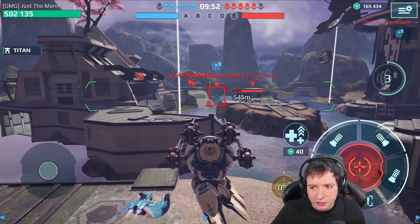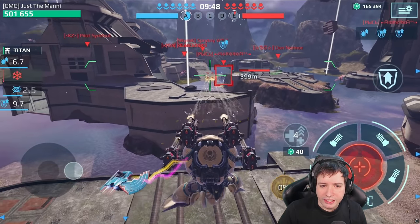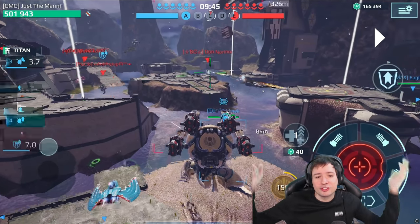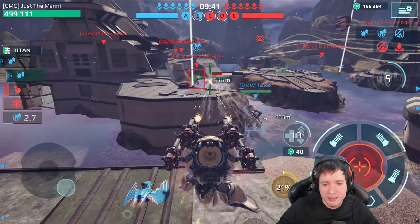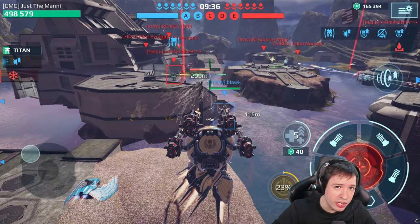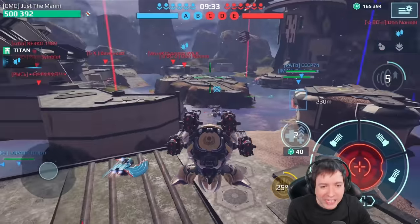So I aborted the link ability, recharged the six seconds, and wanted to establish the link again. I'm aiming at my buddy down below, I trigger my ability — but he enters stealth. So again the link is not established.